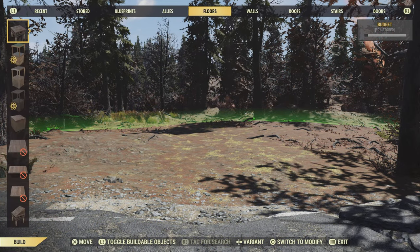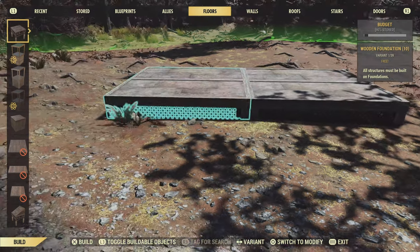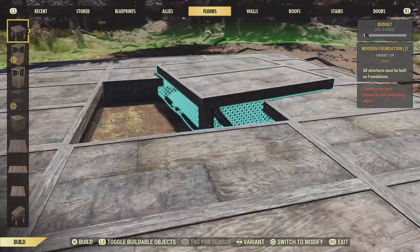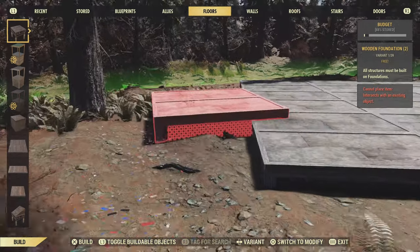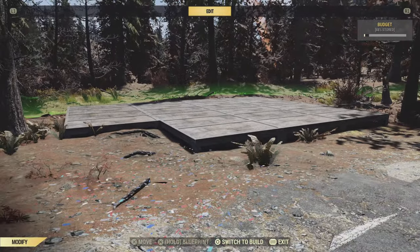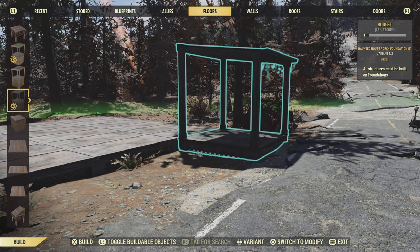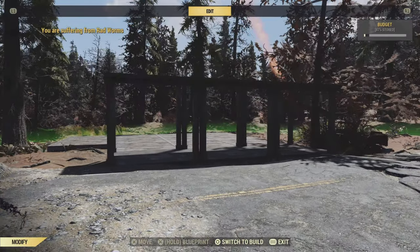So to start off, obviously we're going to have to put down some foundations. We're going to do a 3x3 square. Start off by putting one here, just like that. Work our way across, then we're going to work our way back, back across again. And we should be left with something like that. Beautiful. On the side here, we're just going to stick down another two foundations. Then we're going to come around the front and put down some of the new haunted house porches.